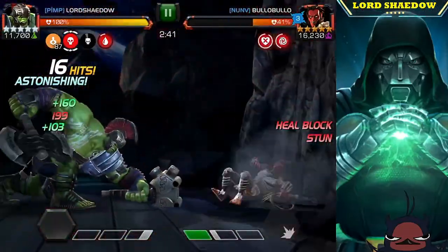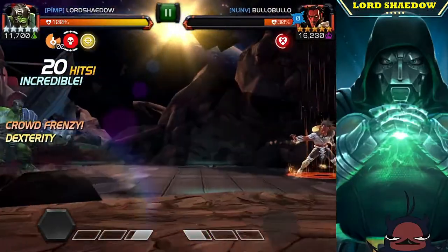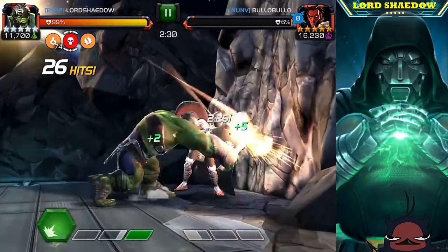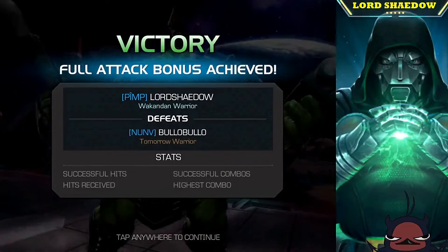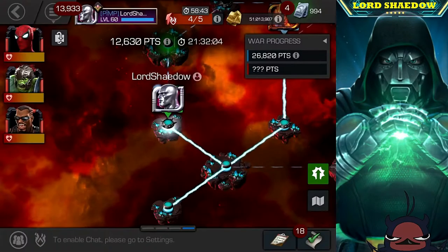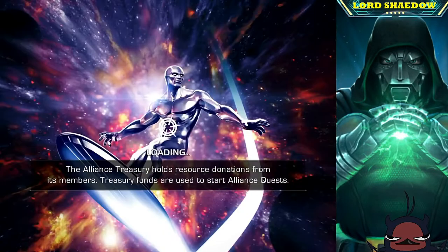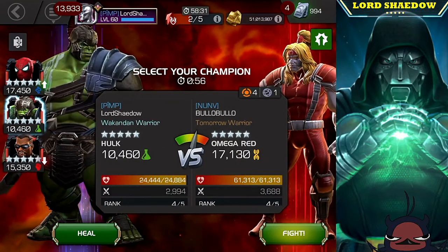Mephisto can be annoying, especially with his healing, but you'll notice I fired off my Special 1 which has a heal block — that's why he didn't heal up during his regeneration phase. It made the fight go faster. You just want to time it so that just before you push him to that threshold, fire off your Special 1 so you have a heal block up, then push him there. The regeneration will hit but he won't get any health back.